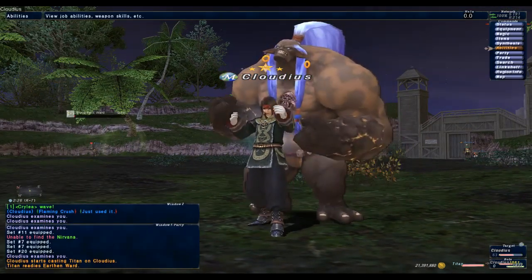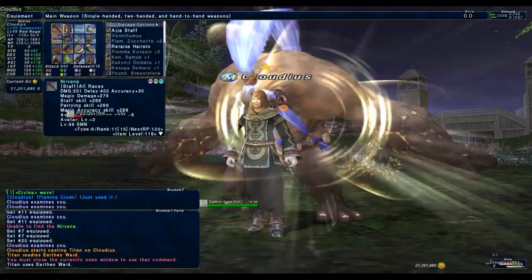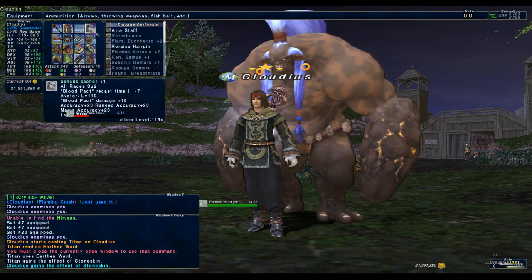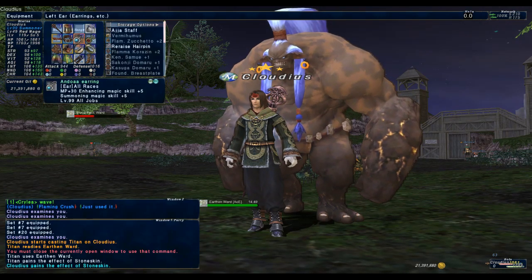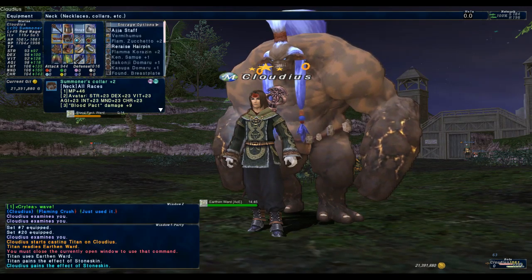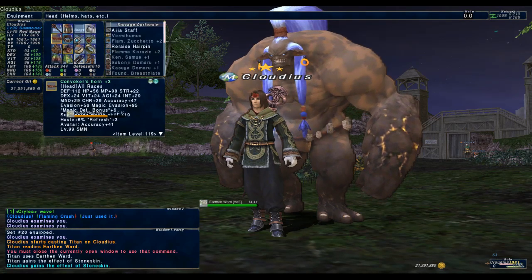A recent mistake I made myself concerning blood pact wards was realizing that for years I had been equipping the wrong set. I saw a huge change once I corrected it. Simply stack as much summoning magic skill as you can for this set — every one skill over the cap adds one second of duration to your wards.